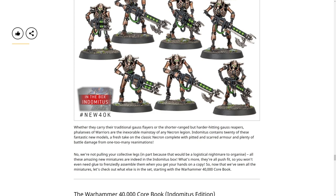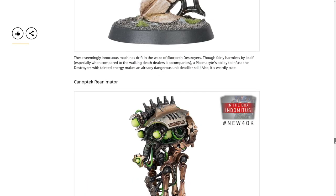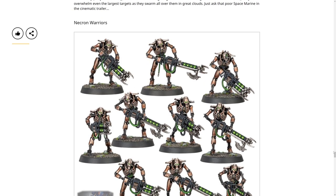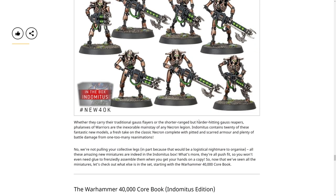In the box they're all push-fit, so you won't even need glue to assemble them when you get your hands on a copy. They're all the easy-build ones. I hope the normal boxes aren't all push-fit. I mean, they can sell normal ones that are push-fit, but I hope they also have ones that aren't - so you can play with it more and adjust it. I do like playing with it and tweaking it, giving units random stuff and so forth.